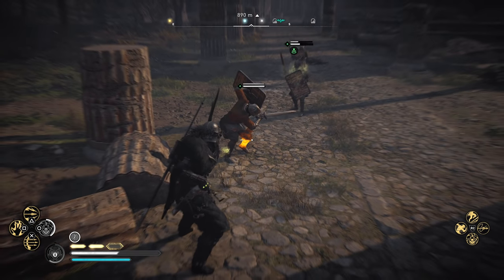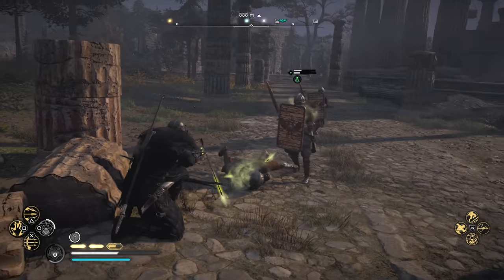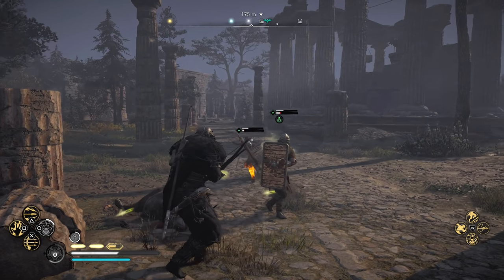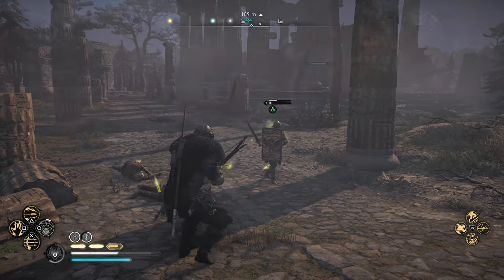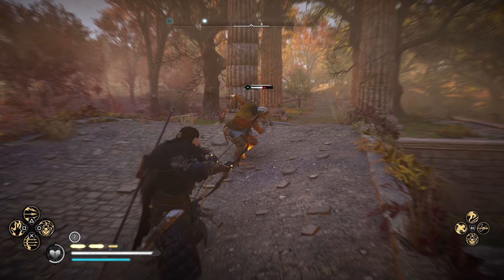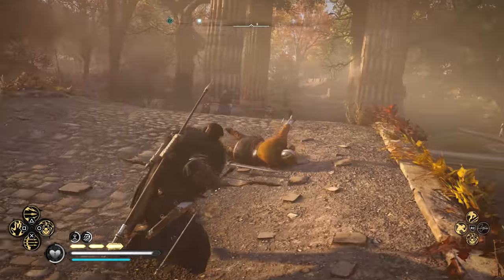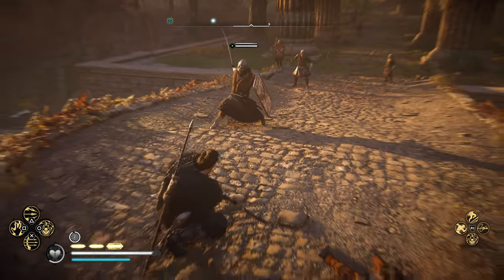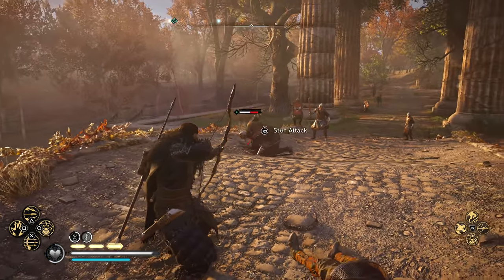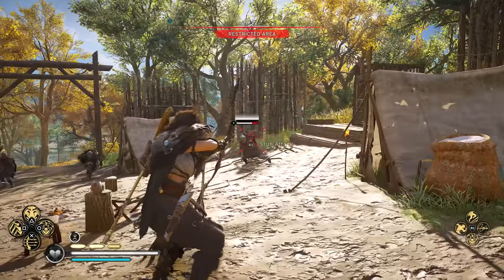With your bow drawn, if you click in the left analog stick or press Alt on a keyboard, you'll be able to dodge without having to stop aiming. With the Brush With Death skill, if you evade at the right moment right before an attack hits, you'll get a brief moment of slow-mo to line up those weak spots, put your victims into stun, and finish them off before they even know it happened. Honestly, the ranged combat in Valhalla is the best of the entire series, making it a powerful and viable playstyle option right alongside the melee weapons.